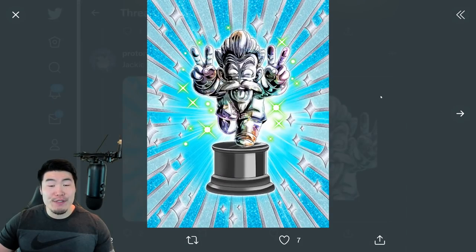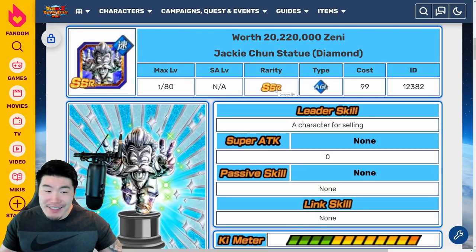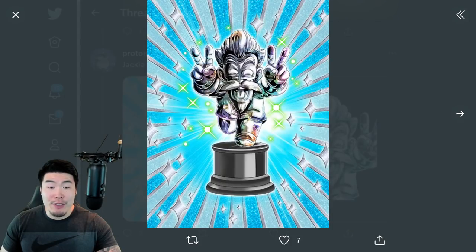And this is brand new. At first when I saw it I was like, did I miss it? Did we get this before and I just forgot? But no, this is a Jackie Chun — a brand new Jackie Chun statue. And according to the Dokkan wiki, when you sell it, it is worth 20,220,000 zeny. So obviously it's an ode to the new year 2022. I'm guessing it's just going to be like a new year's login bonus kind of thing, but maybe it's from an event — we'll have to see. Brand new Jackie Chun statue worth 20 plus million zeny. Pretty dope.